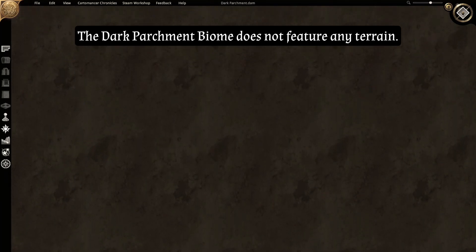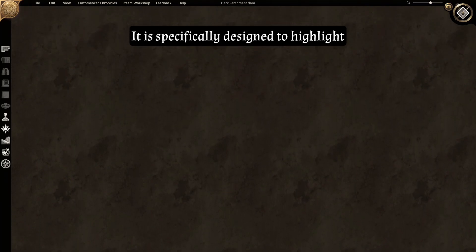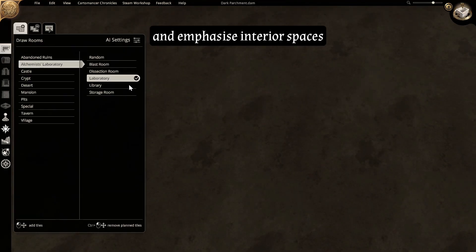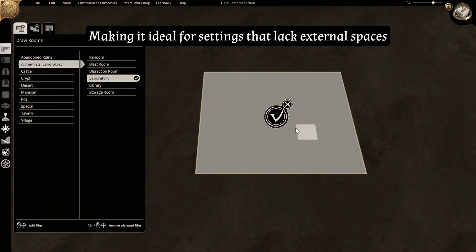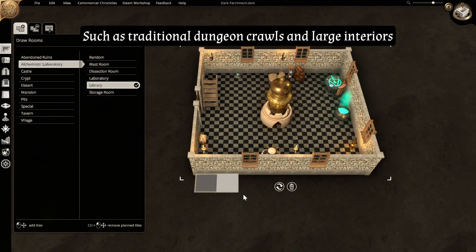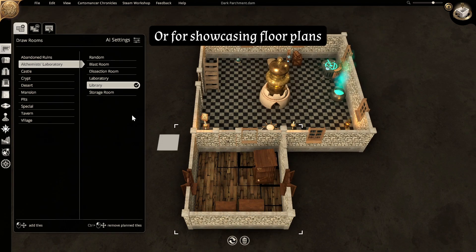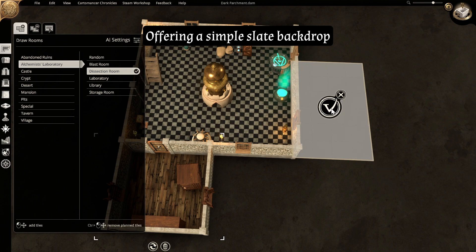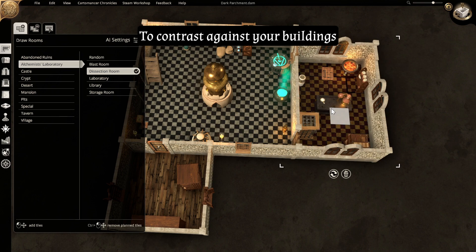The Dark Parchment Biome does not feature any terrain. It is specifically designed to highlight and emphasize interior spaces, making it ideal for settings that lack external spaces, such as traditional dungeon crawls and large interiors, or for showcasing floor plans, offering a simple slate backdrop to contrast against your buildings.